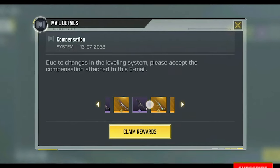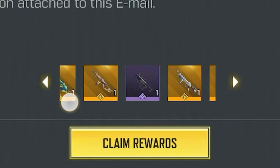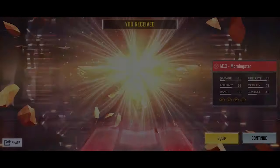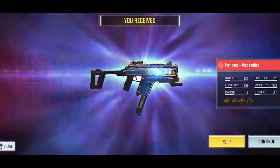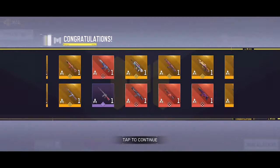Here it is — 10,000 COD points along with all these legendary and mythic weapons, which is absolutely crazy. For mythics, we're getting the Peacekeeper Artifact, the Double Edge M13, Morningstar — which is my personal favorite mythic — the Kilo 141 Demon Song, the Fennec Ascended, the CBR4 Moba, and finally the mythic Holger 26.